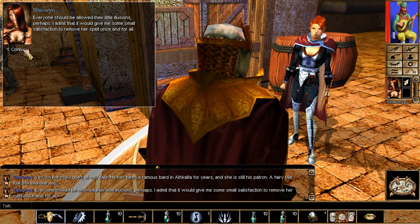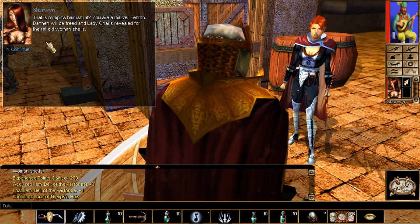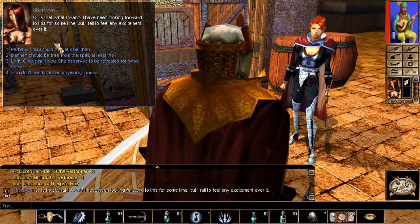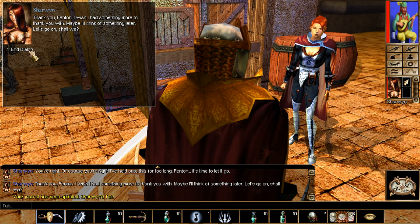Keep on talking to Shawin every time you level up until she asks for the lock of hair. Once your journal is updated and you have the lock of hair from the nymph's house, give it to Shawin and she'll upgrade that belt from plus one to plus three — plus three charisma, plus two perform, and plus two persuade. Very useful for the original campaign. That's it for Shawin.